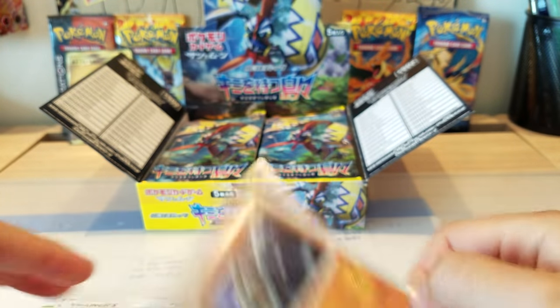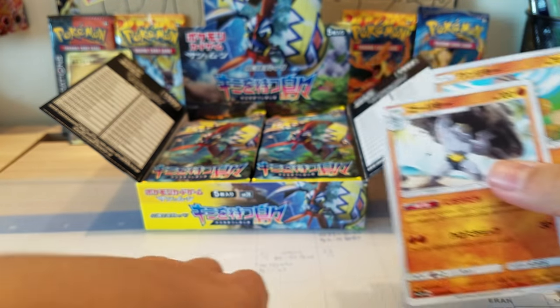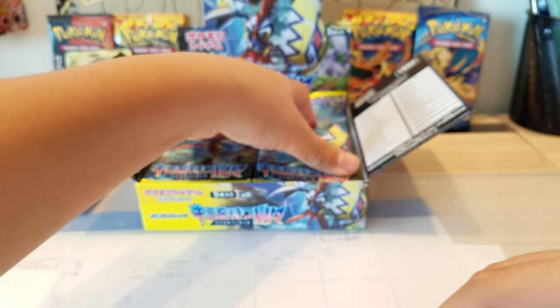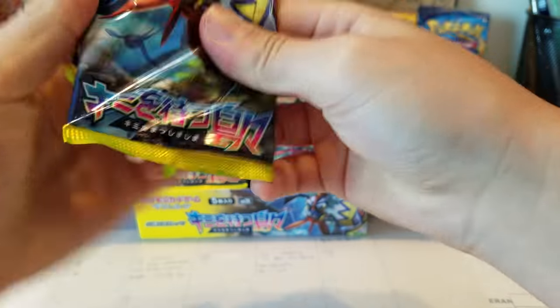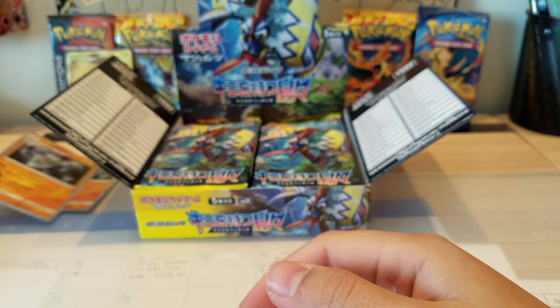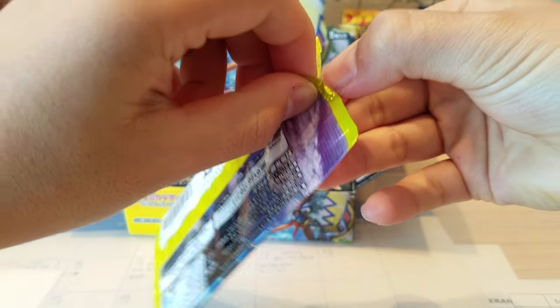I was just hoping for a full art and we pulled it! We also have Machamp — I forgot the name for a sec — Slowpoke, Alolan Sandshrew, Gothitelle, and Machamp hollow. This set is just amazing. I got the whole evolution like a boss: Machop, Machoke, and Machamp — that is supremely cool. I can't believe I pulled that secret rare, that's just amazing.